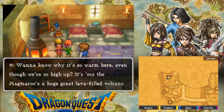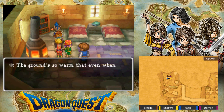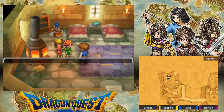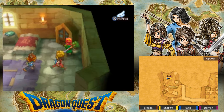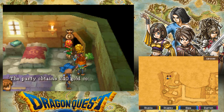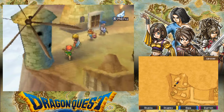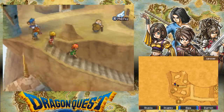Why don't you know why it's so warm here even though we're so high up? It's because the Magmaroo's a great lava-filled volcano. The ground's so warm that when it snows, it melts straight off, and the water never freezes, even in winter. That's interesting, I guess. Anything in here? A lot of gold — this guy is loaded. He's got recipes, 240 gold coins, which I'm just going to take.